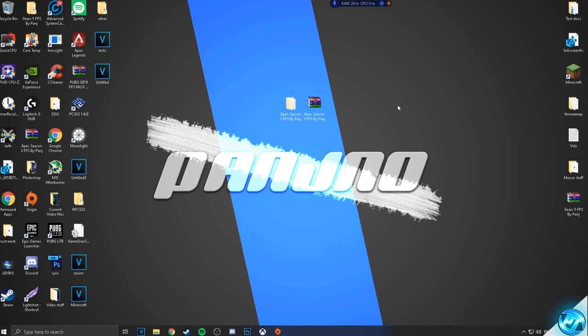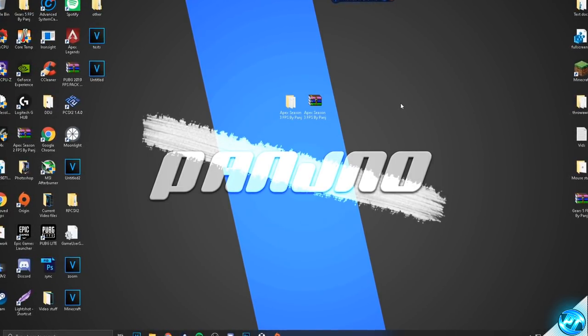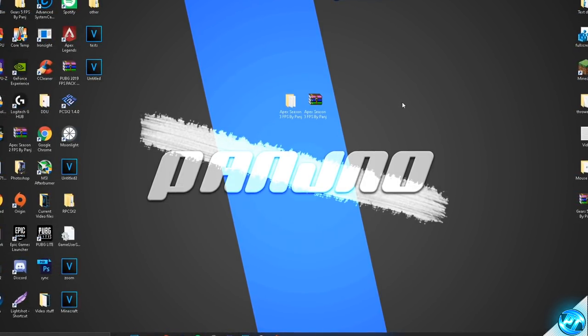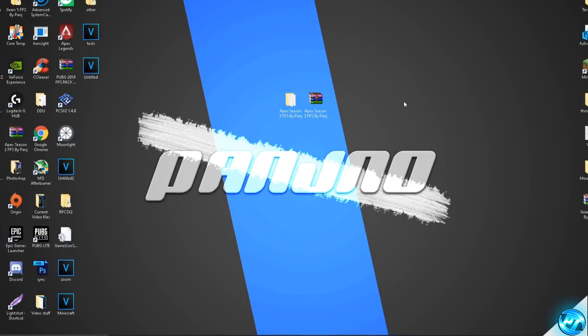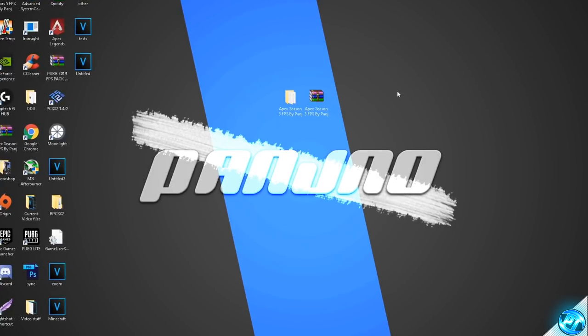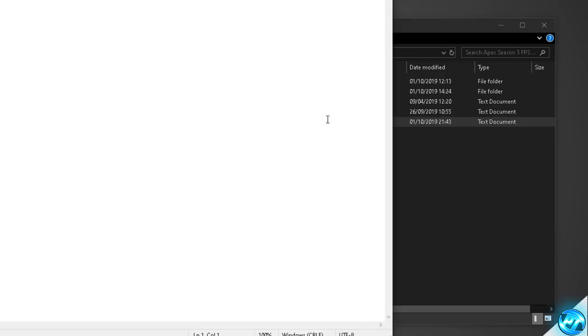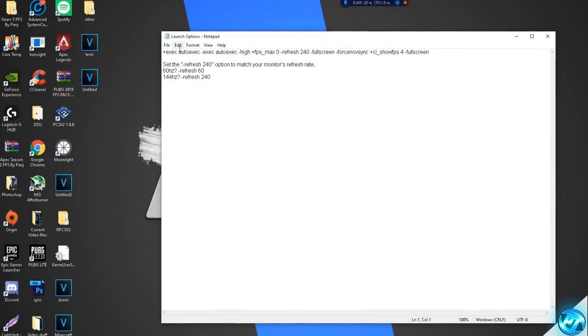Now before booting into the game to tailor our in-game settings, it's important that we install our brand new optimized launch options for Season 3. If we don't have launch options enabled, the auto exec file will not be opened by the game, nor will most of the optimizations be applied. Navigate back into the FPS increase pack, go to the text document titled 'launch options' and double click. With inside of here you'll be met with all of the launch options you're going to need to install.